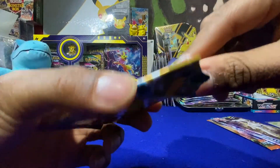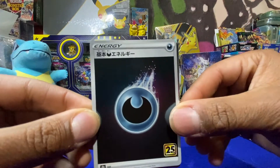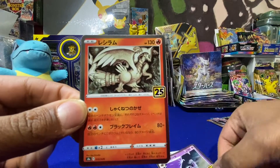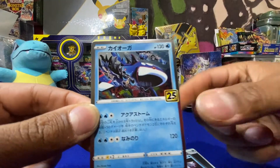Let's open up the Celebrations next. We got a nice Steel Energy, Lunatone, Reshiram, Palkia, and Kyogre.